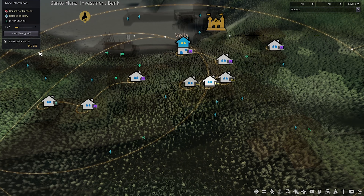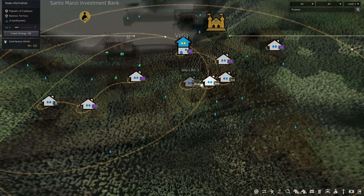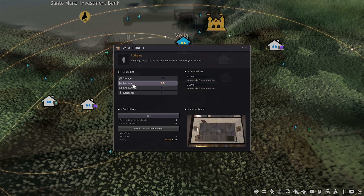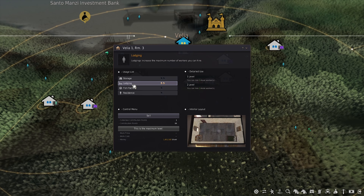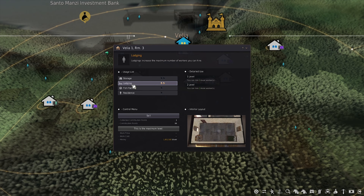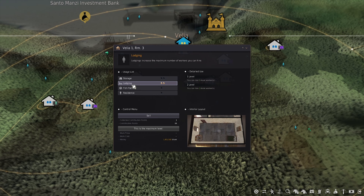If right now you only have like 20 or 30 contribution points, that's okay — you can still buy a house. I think it costs like one contribution point. And I actually think that's the way to go, because this way you're not going to be overwhelmed with like 20 workers. You're going to have like two or three workers and you're going to learn the mechanics of having workers.